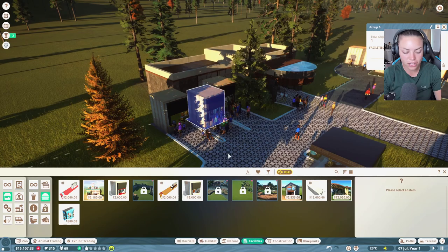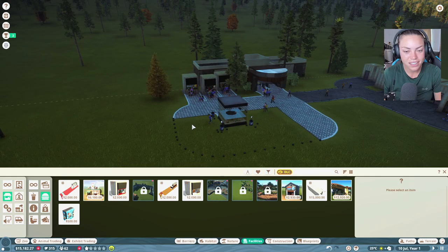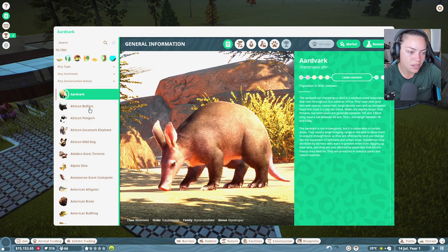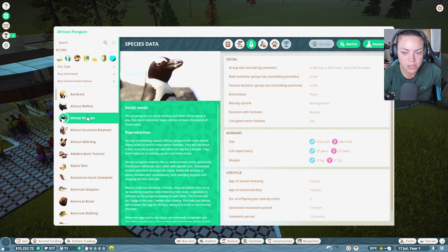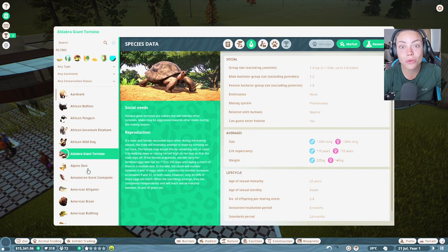People can queue there, that's fine. The money is going up — we need those terrapins to breed and then we can sell them. Let's check the zoopedia, we need something that breeds really well. We need something promiscuous. Tortoises breed well but take ages. I love an alligator but I don't know how well they breed.